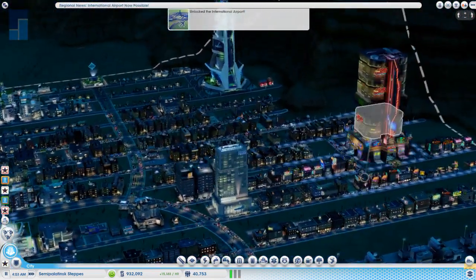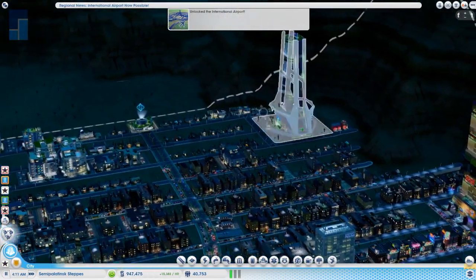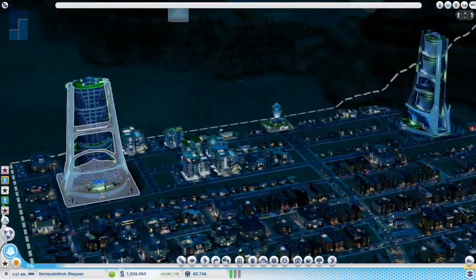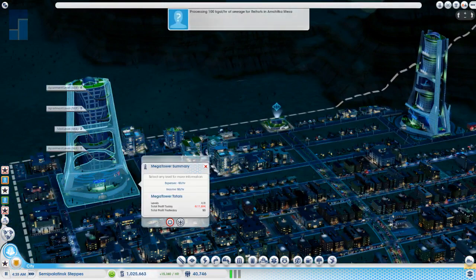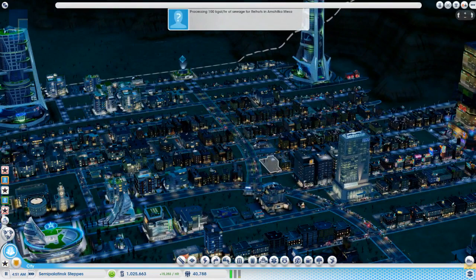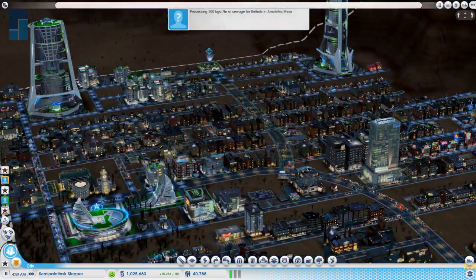Right now I'm trying to figure out what to do, because pretty much the only reason I got the mega towers was — the only one I really care about is the one that has the high wealth, because that will buffer my population to allow me to get quicker research.